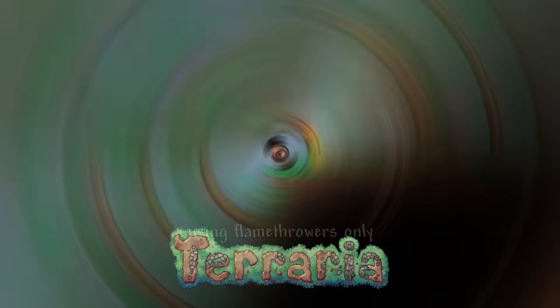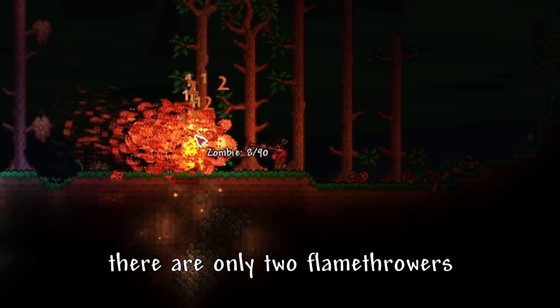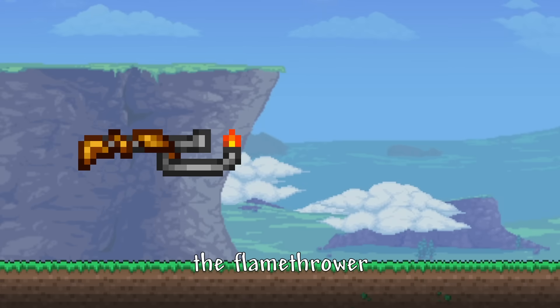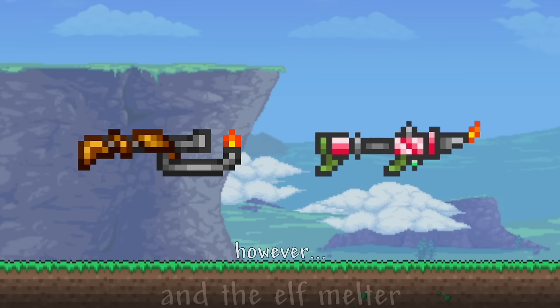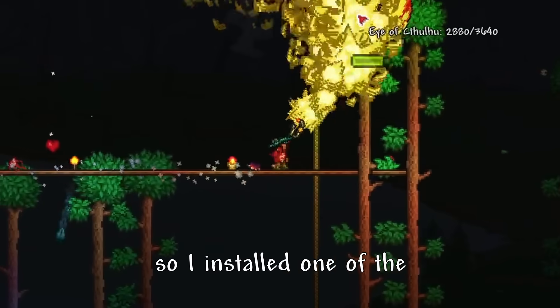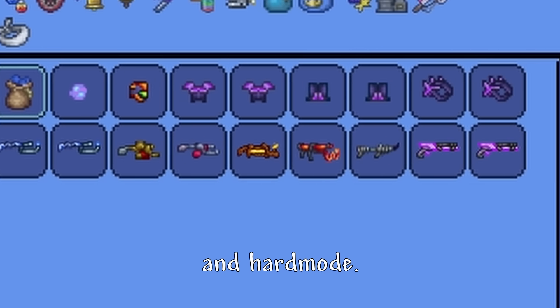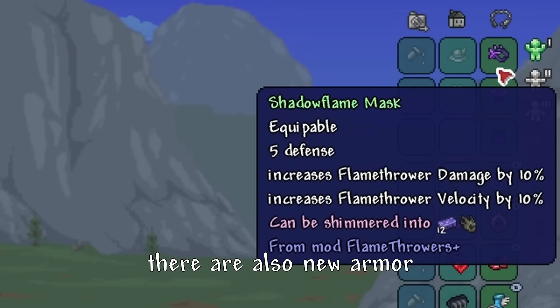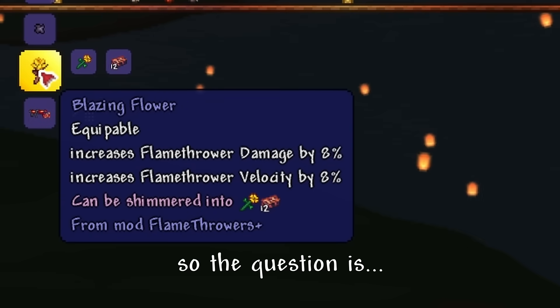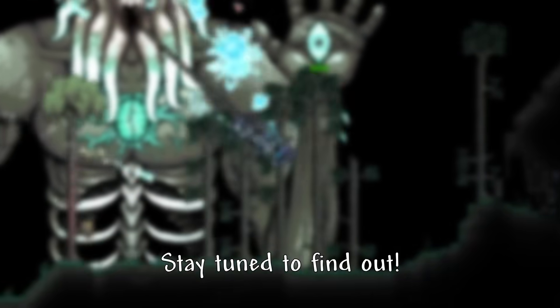In this video, I tried beating Terraria using Flamethrowers only. As many of you know, there are only two Flamethrowers in the game: the Flamethrower and the Elfmelter. However, both of those can only be obtained in hard mode, so I installed one of the craziest Flamethrower mods that adds in a whole bunch for both pre-hard mode and hard mode. There are also new armor and accessories. Will they be strong enough to take down the final boss, Moon Lord? Stay tuned to find out.